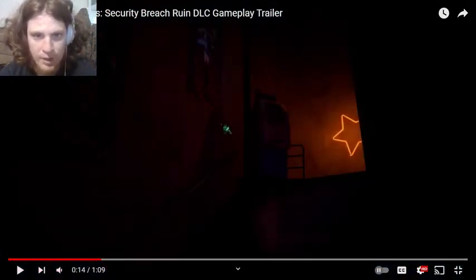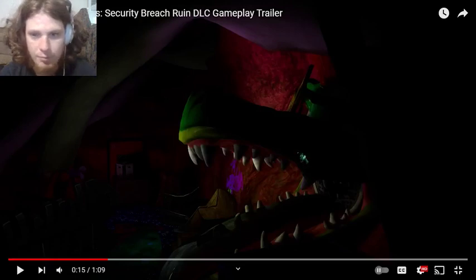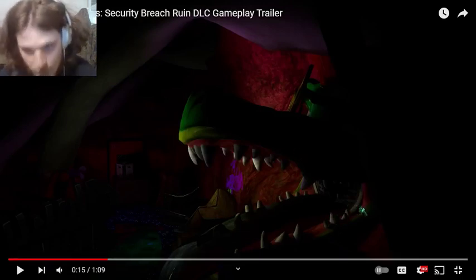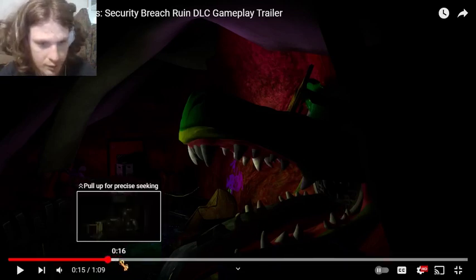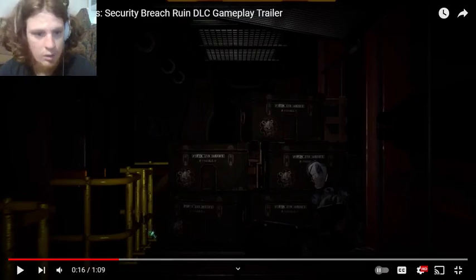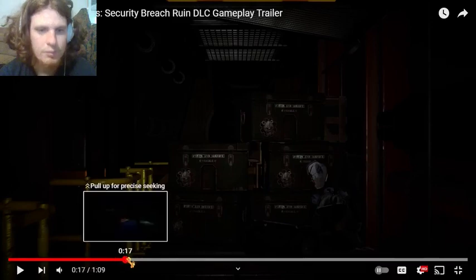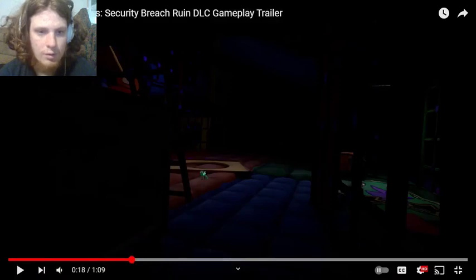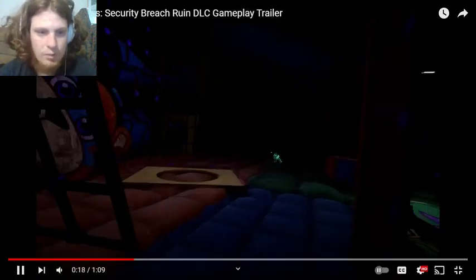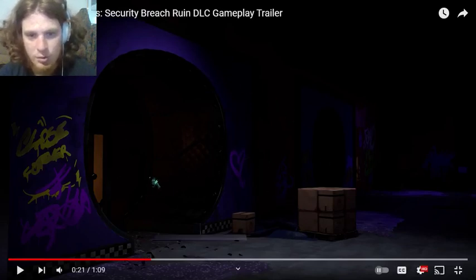This is probably part of the entrance area too - one of those things that leads to the price counter store or whatever. You got more of Gator Golf, some kind of water going through. Then Monty. Not exactly sure where this is, but you got Parts and Service - fragile stuff, a busted up worker animatronic. Then here we have the daycare center. Save me, Cassie.